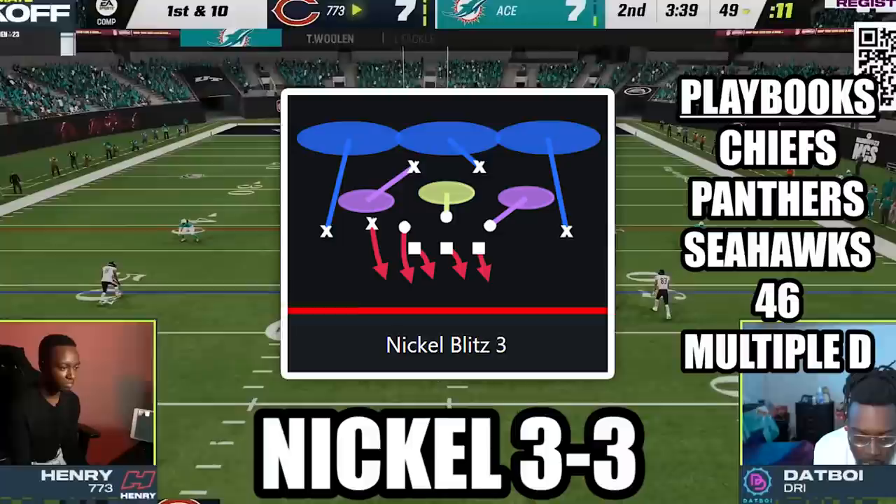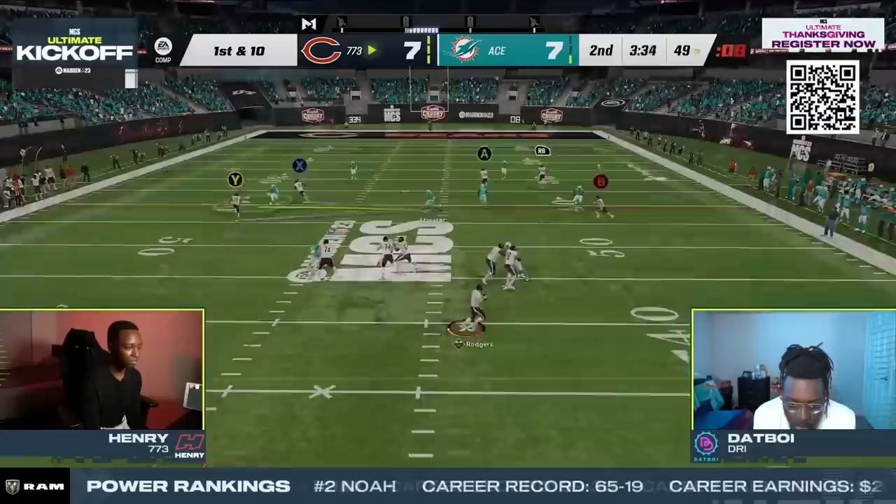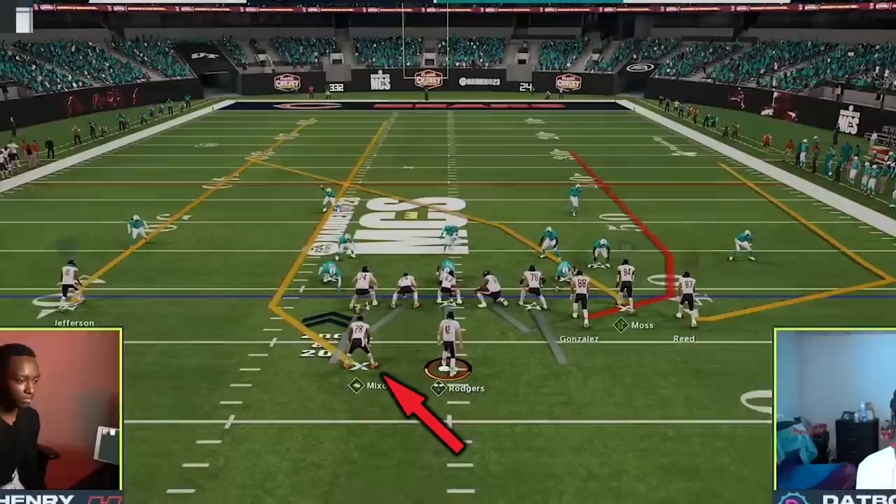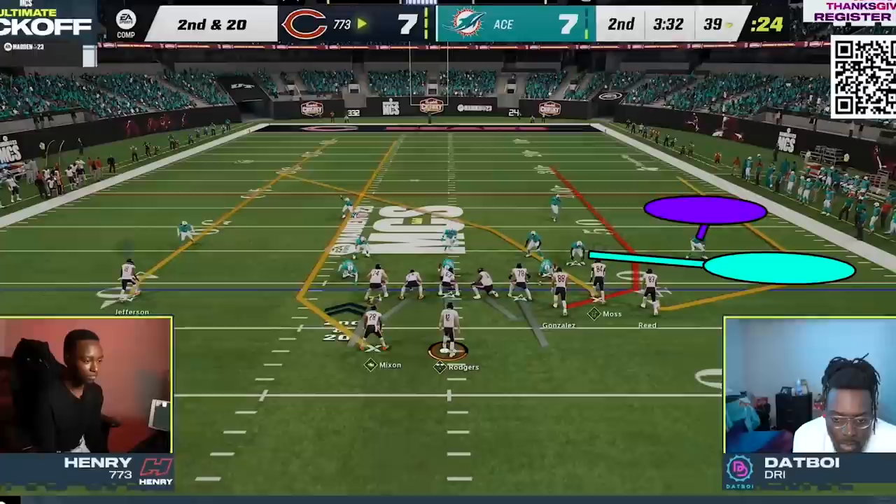Henry's semi-final game was against Dapboy, who ran a stellar defense built around exotic cover three and cover six looks in the nickel 3-3 formation, while his two edge threat rushers provided crazy pressure off the edge. Henry would have to prove he was comfortable attacking different zone coverage looks, and he did exactly that in setup number three out of the play verticals. With this setup, where the only adjustment is to put the running back on a streak, Henry is setting out four vertical routes with the goal of attacking the seams.